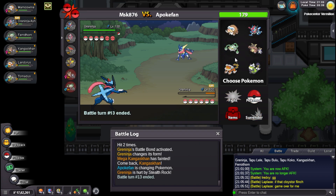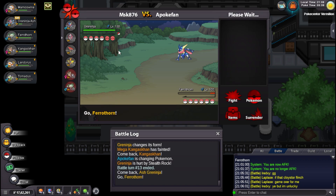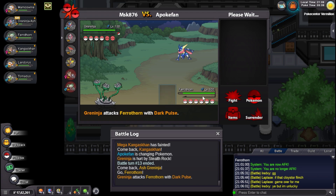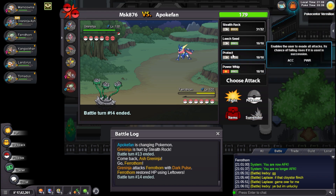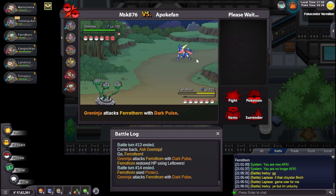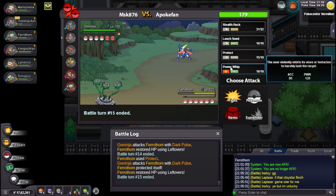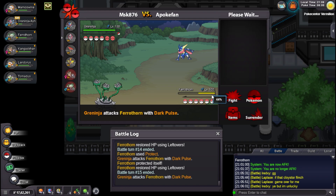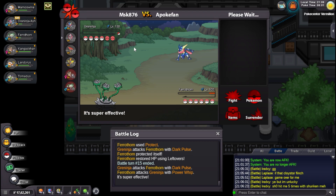He just Body Slammed which is very bad for me actually — I got paralyzed unfortunately. I still have Water Shuriken. He might stay in so I'll Water Shuriken and get my Battle Bond off. It doesn't really matter now because I'm paralyzed and I'm slower, but I still survive almost everything. I would never let you get your own Battle Bond though, so I'll go Ferrothorn. Dark Pulse — whoa! I forgot I'm not Sassy, I'm Relaxed. But I still survive one and I can deal with it using Power Whip unless he flinches me. Didn't happen — awesome! Got rid of the Greninja.